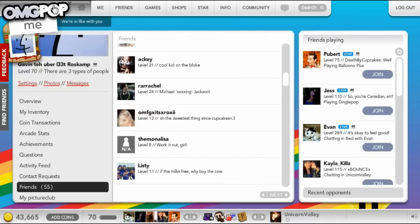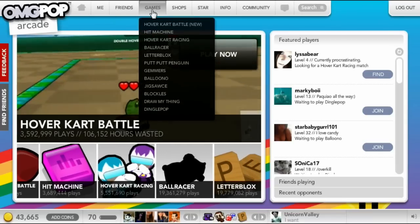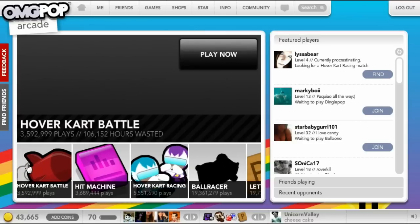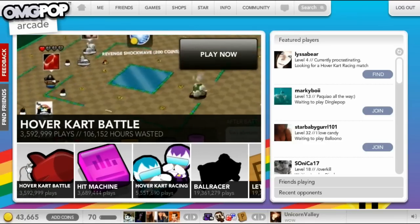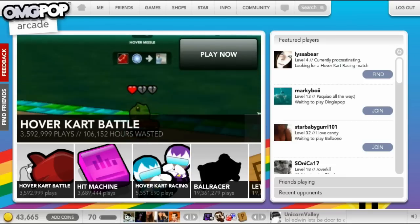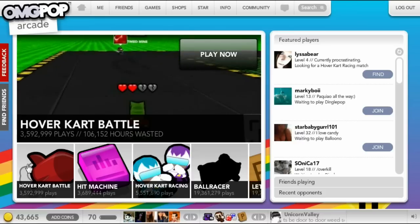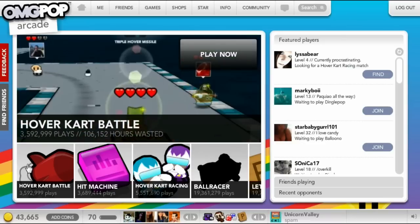Now, games. Since I already tried once to enter each game and it was way over 10 minutes, I'm just going to go to the homepage and hover over it. The first game is Hover Kart Battle. As you can see in the preview window, it is like Mario Kart but you fight against each other. You can use stuff like timed mines, normal mines, hover bombs, and shock waves.